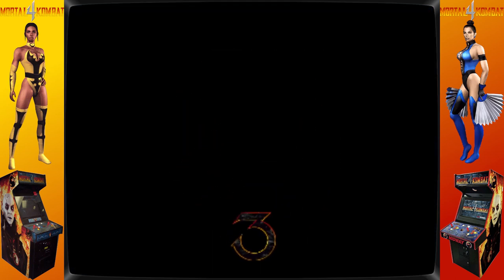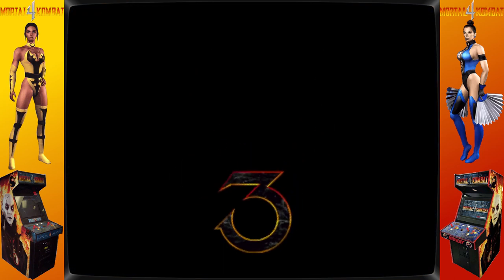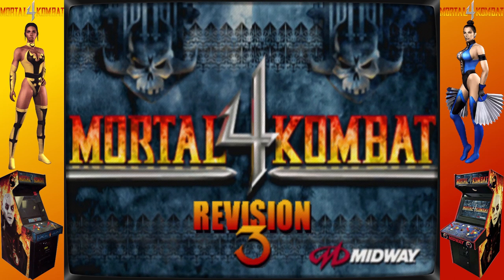There is also an easter egg in the form of Meat, a hidden character and skin in Mortal Kombat 4 that transforms the player's character into a bloody and fleshy skeleton. In addition, the game introduces alternative costumes, as opposed to palette swaps in previous installments.